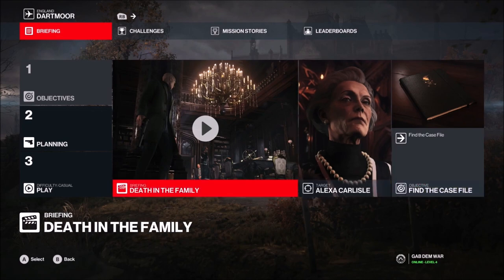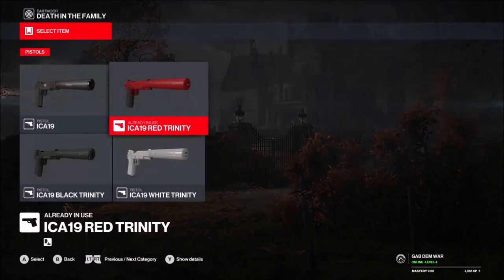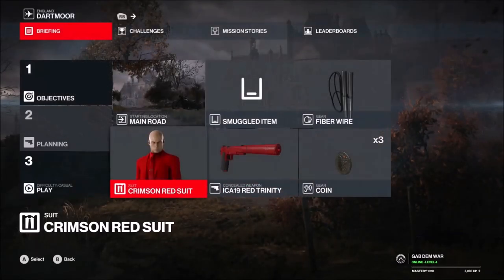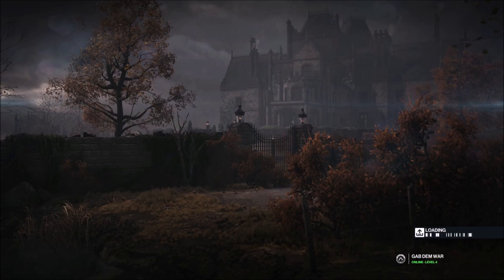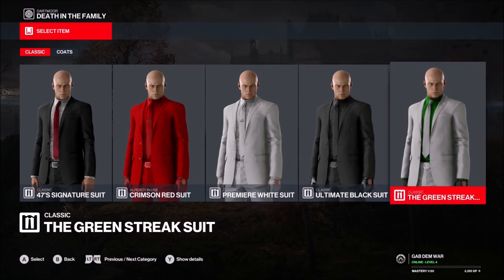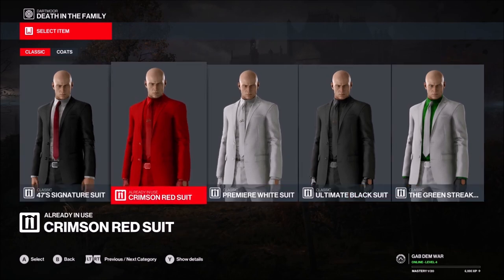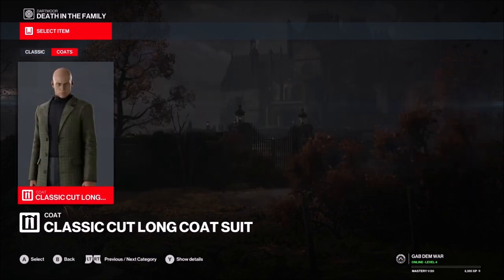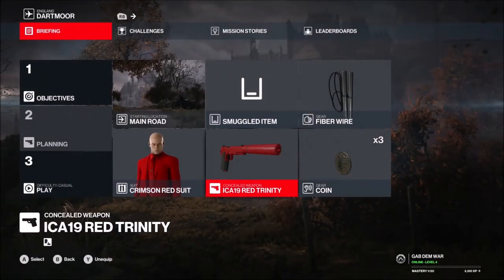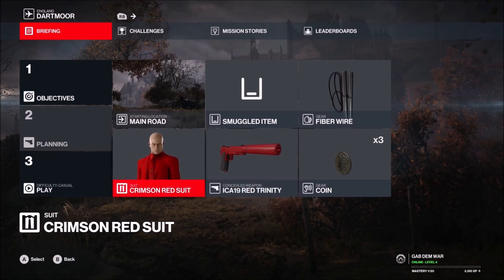I'm level four online right now. After completing a bunch of stuff they gave me some special colors — there's a white pistol and a red pistol. I decided to go for the crimson red suit, it looks beautiful. There's a premium white suit, ultimate black suit, the green streak which looks great, and the regular suit, but I'm gonna rock with the charisma red suit. Along with that we'll have the red pistol because it goes with the suit.